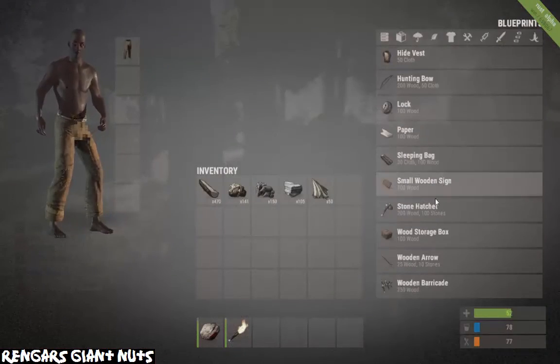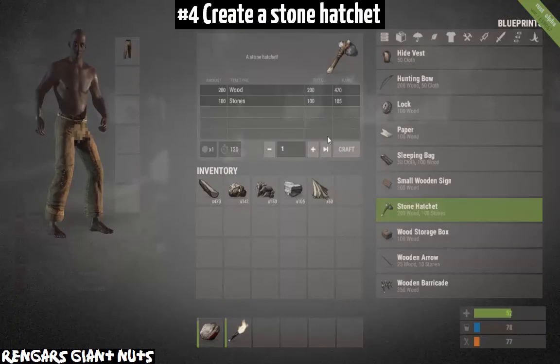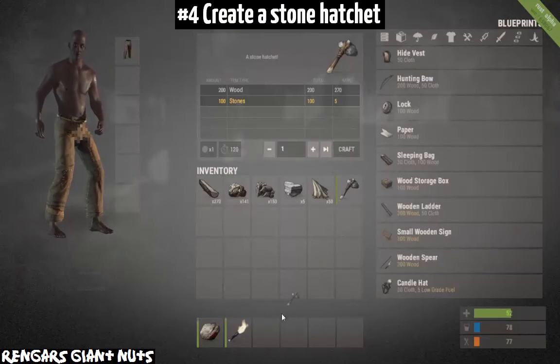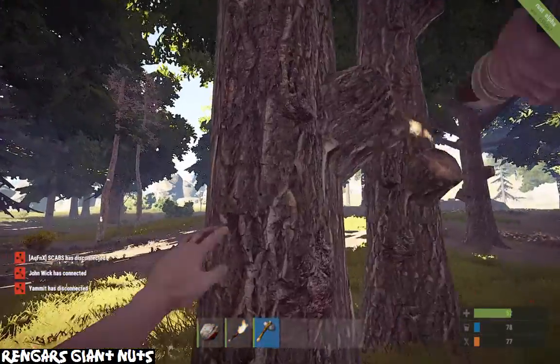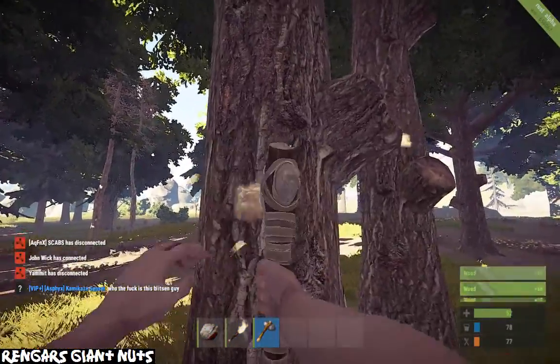Number four, you need to get a stone hatchet. A stone hatchet is pretty easy to make but it's going to be really essential to your development in the game. You need it so you can get more stuff from resources quicker and in larger quantities, so get that.